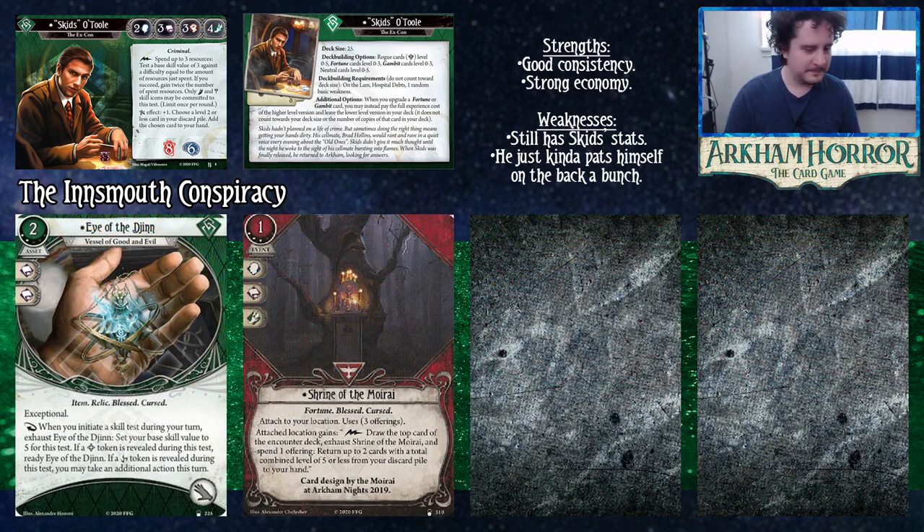Eye of the Djinn is a two cost level two Exceptional asset that commits for two Intellect and takes one hand slot. As a reaction when you initiate a skill test during your turn, exhaust it to set your base skill value to five for the test. If a blessed token is revealed, ready it; if a curse token is revealed, take an additional action. The blessed/curse parts are essentially flavor — the core function is letting you turn any of your weaker numbers into a five, which is much better. You can fight at five, investigate at five, and use it to gamble better.